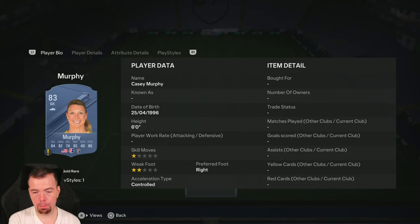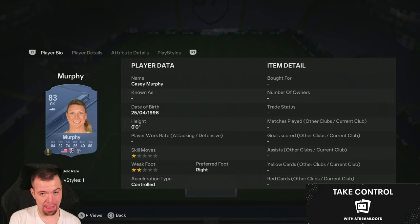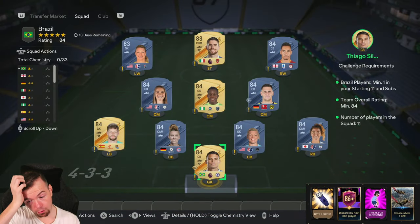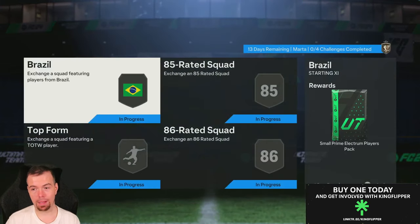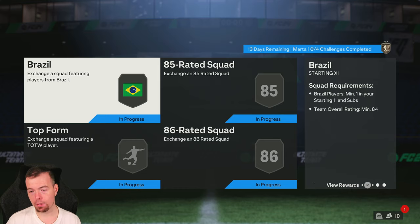Then you've got Fraudinho and Murphy — they're 900 coins at the moment but they're going up in price, so be careful and bear that in mind. At the moment for an 84-rated team you're looking at 27k — so between 25 and 30k. It's nearly gone up 10k since the SBC came out. A Small Prime Electrum Players Pack is the 12.5k reward.